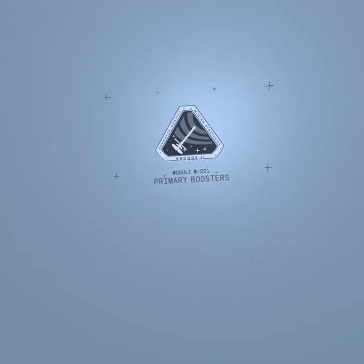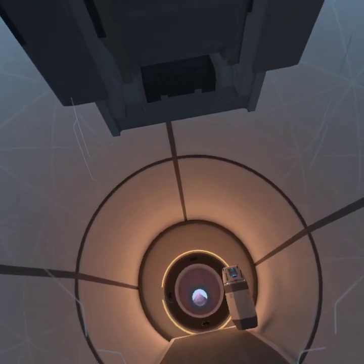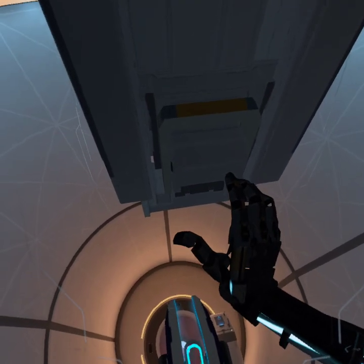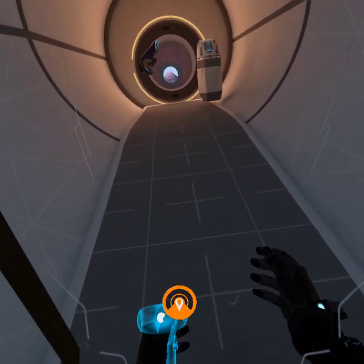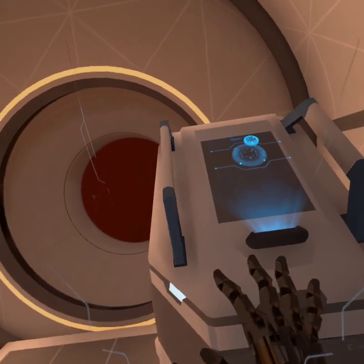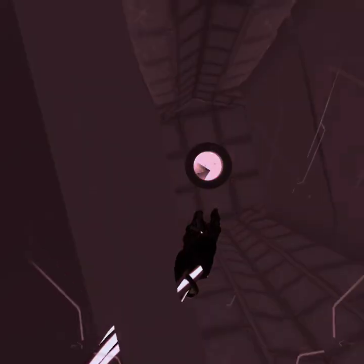Primary boosters. Your EVA pack allows you to boost forward in the direction you are looking. When you are ready, please exit the activation pod and use your EVA boost to reach the console ahead. Well done! Please press the hollow button to continue. Now boost to the end of the hull before the walls close in on you. Multiple boosts may be required.